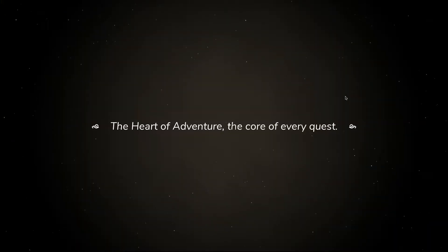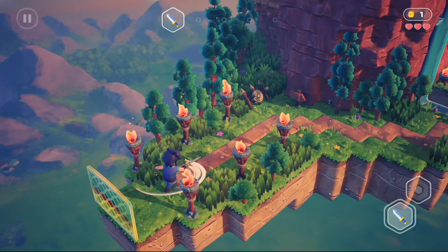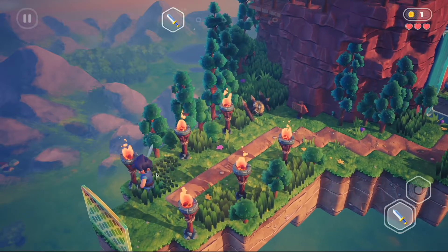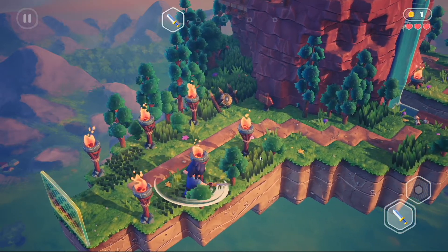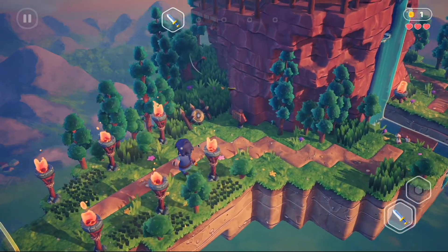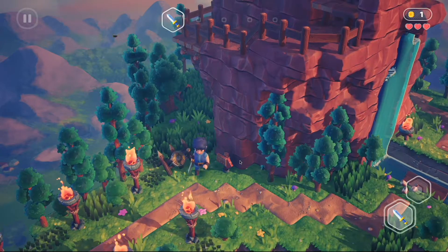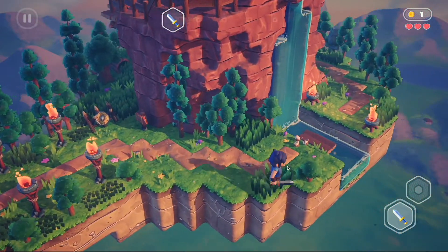A heart of adventure — the core of every quest. Are we finding stuff in these bushes? Are they like coins? I think I just found a coin. No, the coin was from the dude that we sliced up. The arrow is pointing this way, let's keep moving.